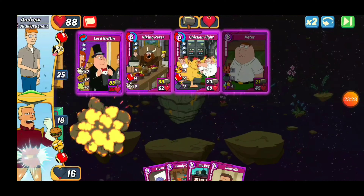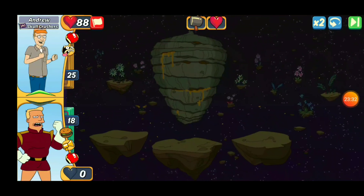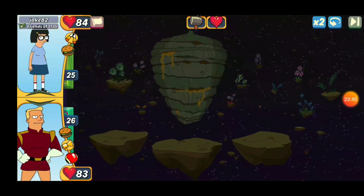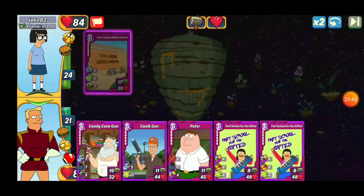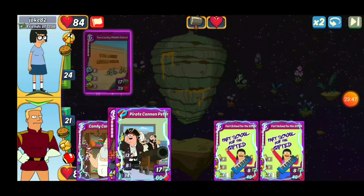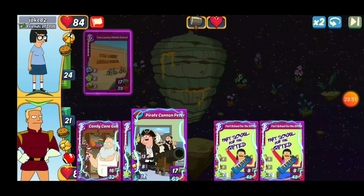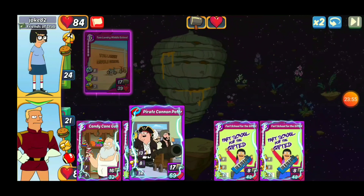Alrighty. We will take it on this turn. Good job, Noodle from Osteria — got a good deck there. We're taking another match untouched, which is awesome. So we'll just drop out a card here and we'll take that win. There we go. Another victory — let the victories keep on rolling.